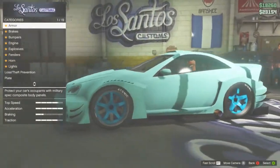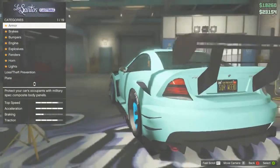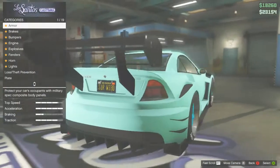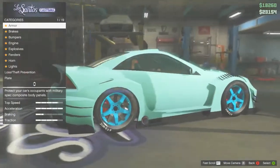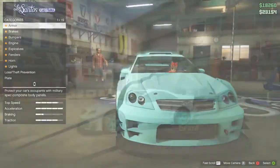This paint job is called Easter Blue. This blue is pretty sick because for some reason it has a hint of green when the sunlight hits it, and overall it's just a beautiful paint job. I also added the matte texture to make it look as sexy as possible.